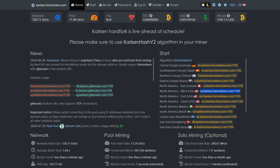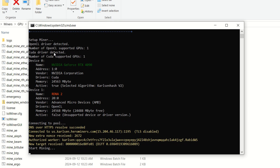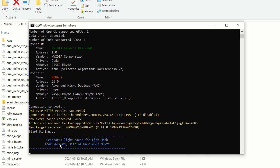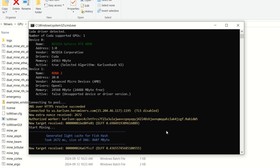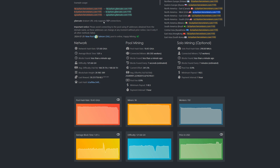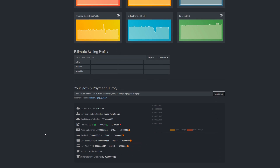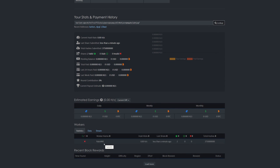Close the config and run the batch file. We're connecting now — drivers detected, worker authorized, start mining, granted light cache for FishHash. Everything looks like it's working. Give it a couple of seconds and verify we're detected at the pool. Come back into the Hero Miners site, scroll to 'Your Stats and Payment History', paste your wallet address and look it up. We can see 'Rabid Workstation' is there — no hash rate yet but they are communicating, which is good.